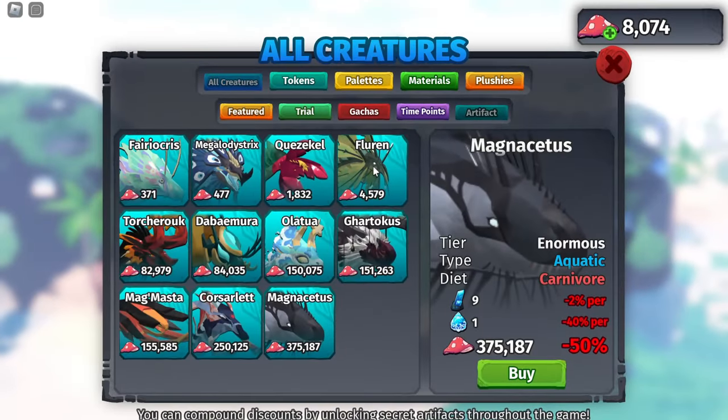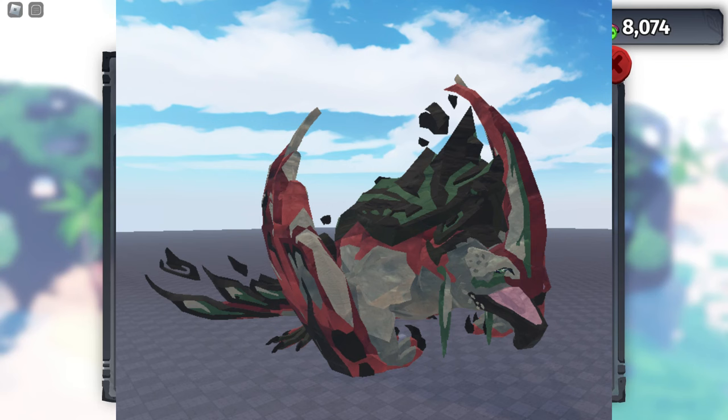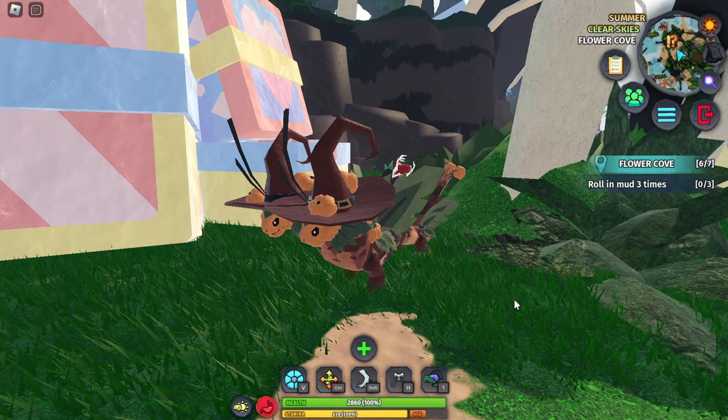The plant and earth artifacts are what get you the Florin, the Quezical, and most importantly the new creature — the Takamorath. It's probably out by the time most of you watch this. It is the new tier 5 earth artifact creature, like a tier 5 boulder rock creature. I'm going to show you guys the quickest way to get this creature and the artifacts themselves if you want any of the earth artifact creatures.